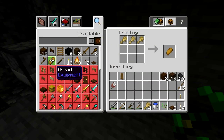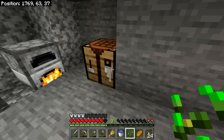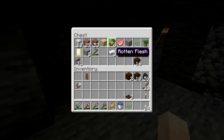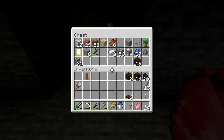We've got enough wheat here to make a loaf of bread, so we're going to do that and then eat it. That restored some of our hunger. We're also going to take this meat — while you can eat raw meat, it is not as good for you and doesn't come with as many benefits as cooked meat, so we're going to cook it.